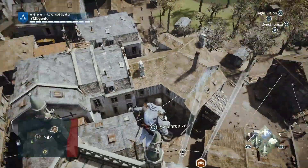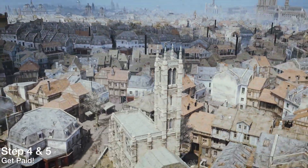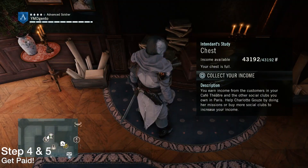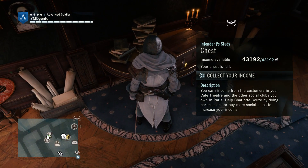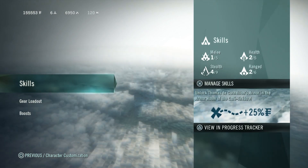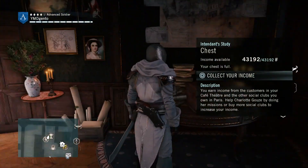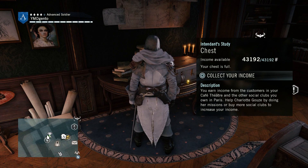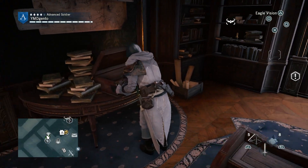And last but not least, once you complete all those side missions — I personally haven't done those yet, but I have bought every single social club and maxed out the cafe. You're going to get 43,192 francs available to max out, and every 20 minutes you'll get about 10,000 francs. That's good, that's deadly. And if you want more, all you gotta do is complete those social club side missions, which is going to probably double, triple, even quadruple that.